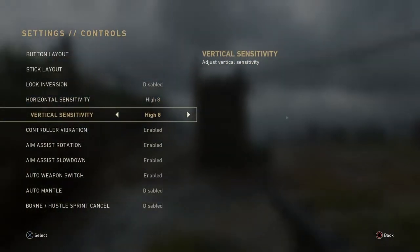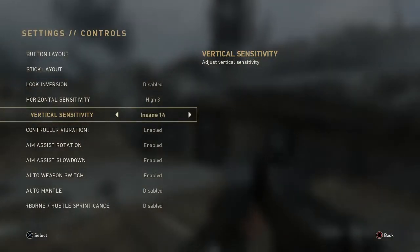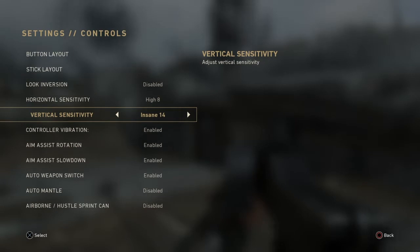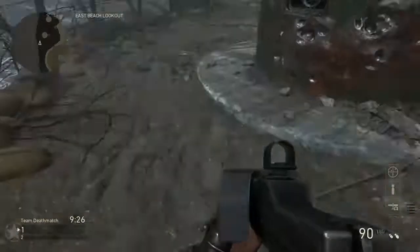Now you really want to only change two settings — that's the sensitivity settings, depending on how you play. I'm quite twitchy, so I set mine relatively high. The max on World War 2 is 14, and look at how mental it is — it's insane.